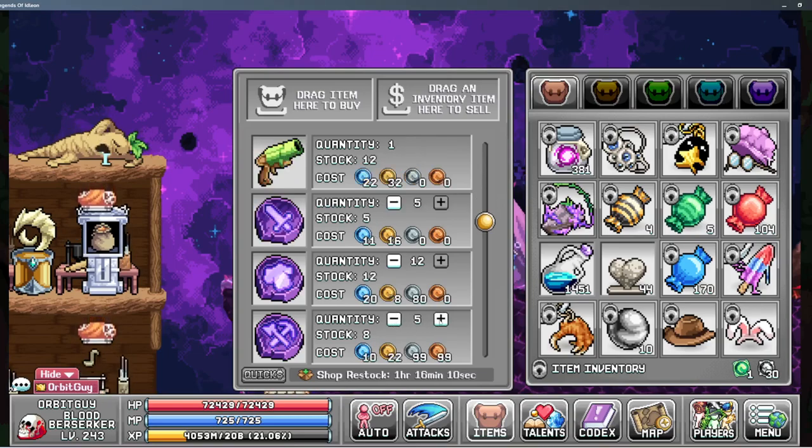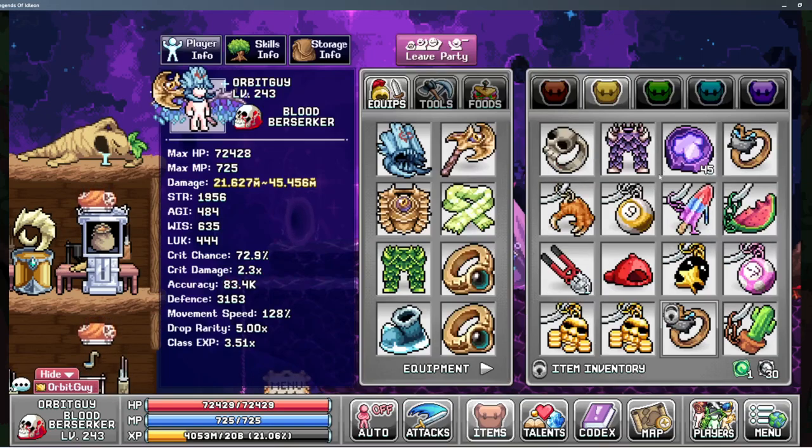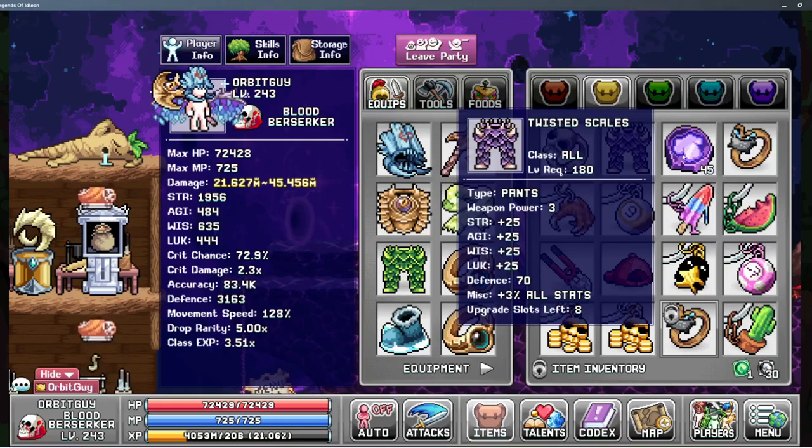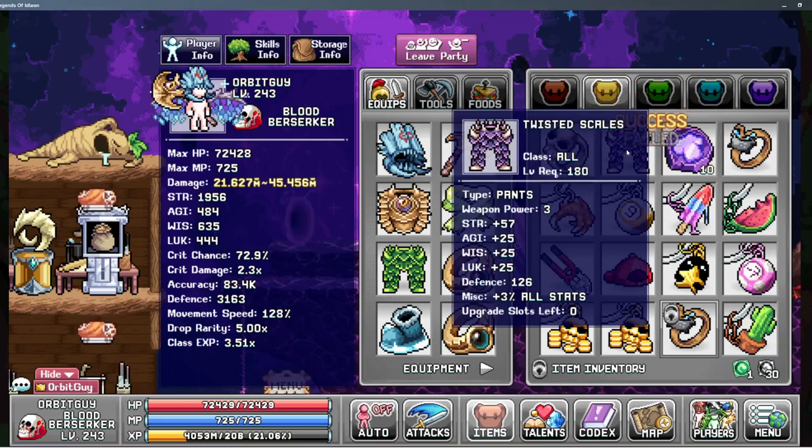I'm getting closer because I'm upgrading my material pouches and eventually I'll be able to do it, but it's pretty frustrating. Another upgrade here which may not have been expected — surprise — we have twisted scales, and that is my first piece of troll gear. I finally went and unlocked that; I was actually pretty close to being able to craft it.